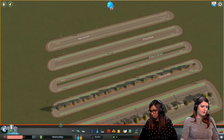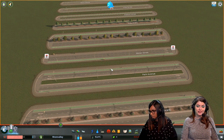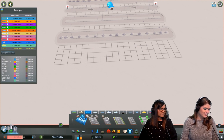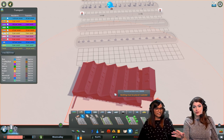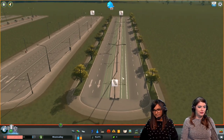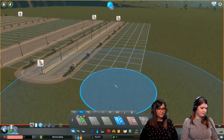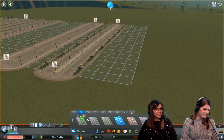If you own Snowfall, you also get new roads. Let's look at those. There are so many tram roads — the rest of the roads are roads that now have tram tracks. There's the normal four-lane tram look, but now it has trees, which is really cool, and you can change them.